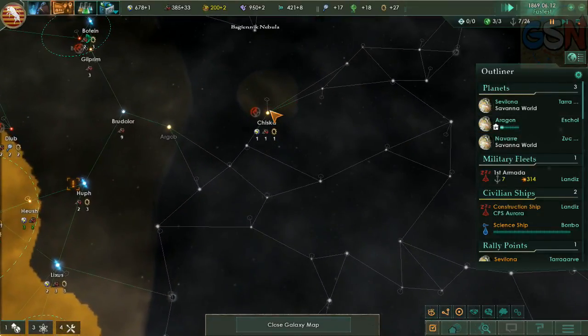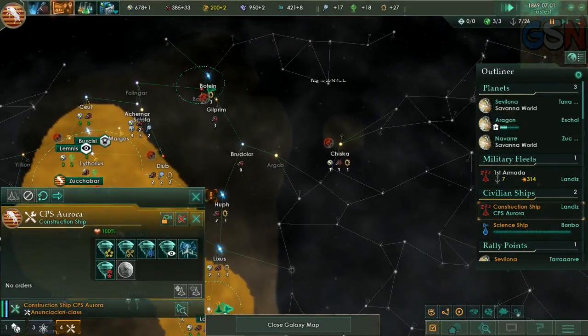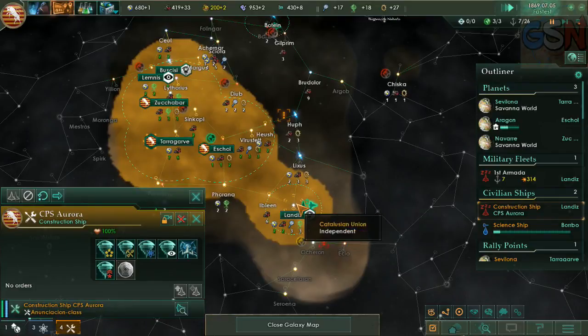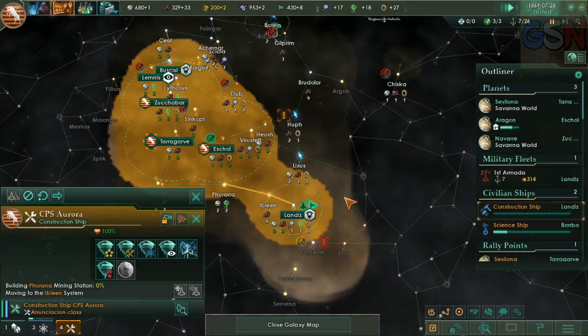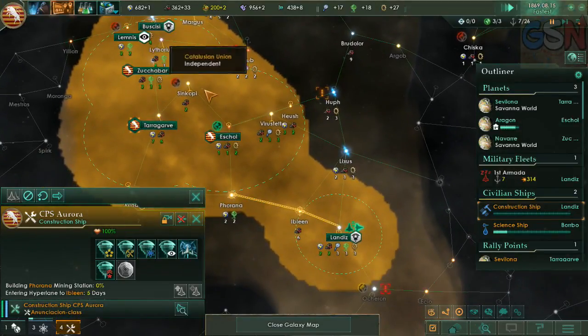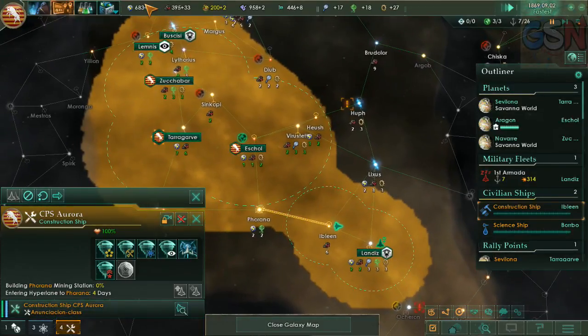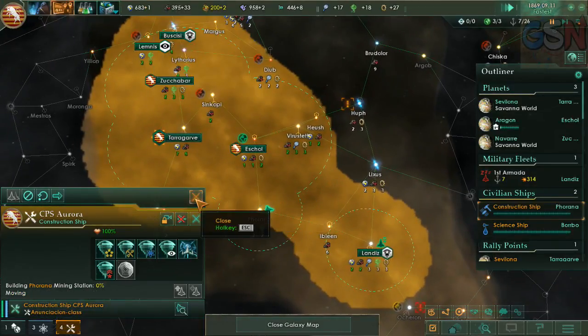Is it this one? It was Chiska. And we're going to build mining stations over there. We need to get his — we don't have a lot of credits here. Slowly building it up, it's because we have a lot of stuff.